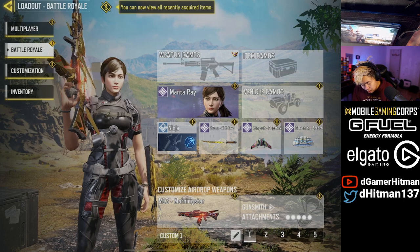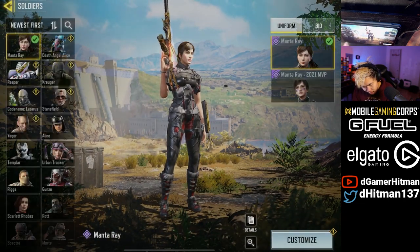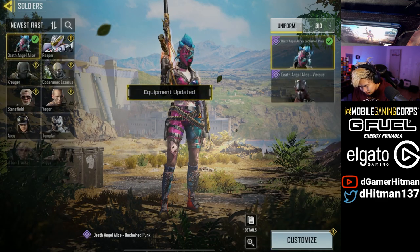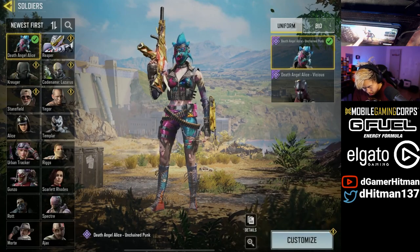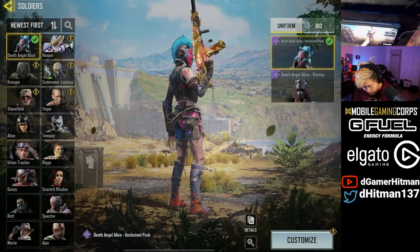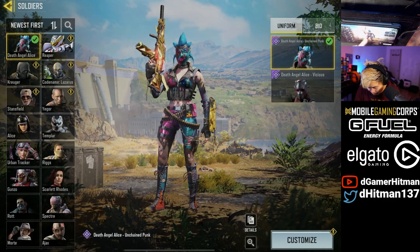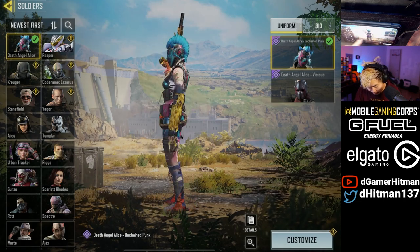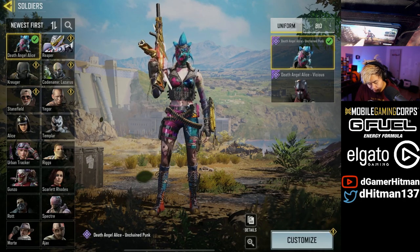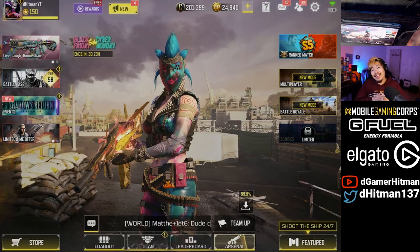Let's take a look at the character skin. I have Manta Ray equipped right now — going by newest first. I don't have many Death Angel skins but this is probably one of the nicer ones — pretty clean, pretty sick. I think this is going to be one of my favorites. For those wondering what it looks like: it does look like Jinx from League of Legends. I got pretty lucky and I'm happy with it.